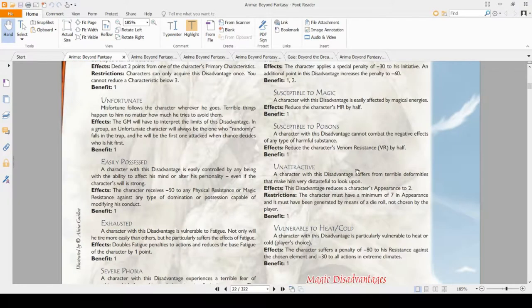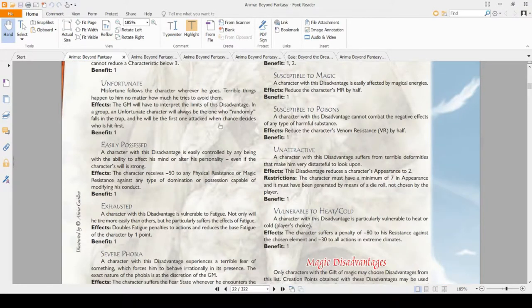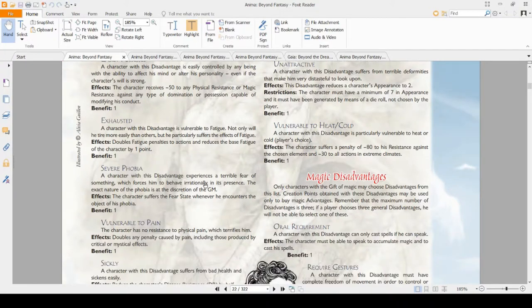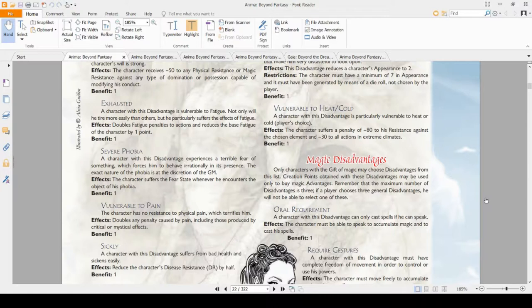Exhausted doubles the fatigue penalties and reduces your base fatigue by one point. The base fatigue penalties aren't very important, so doubling them makes them actual penalties. If you're playing a character who doesn't really want to use fatigue points except for emergencies, this one's okay. Severe Phobia is a fun one. Are you an arachnophobe? Maybe you hate the outdoors, or clowns give you the creeps. If you want that to be a character trait of yours, take this one to get a free CP out of it.